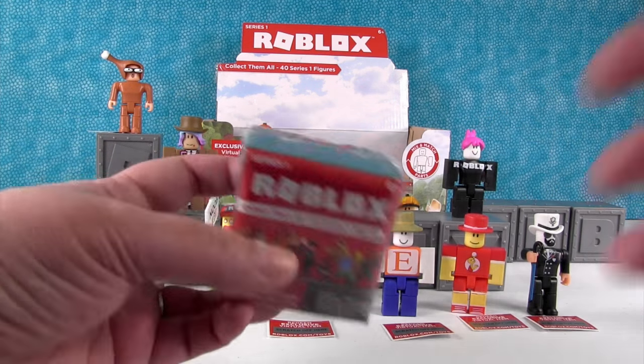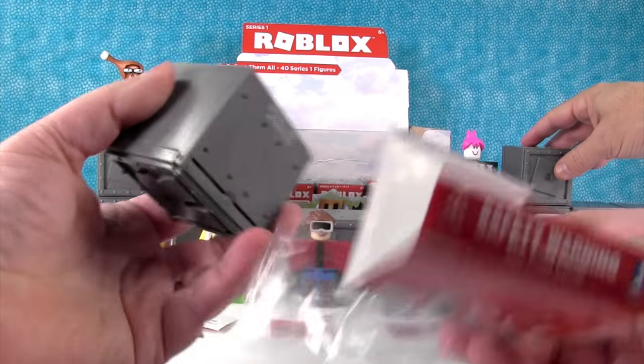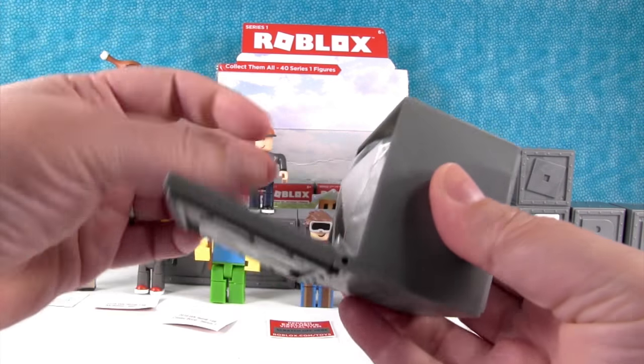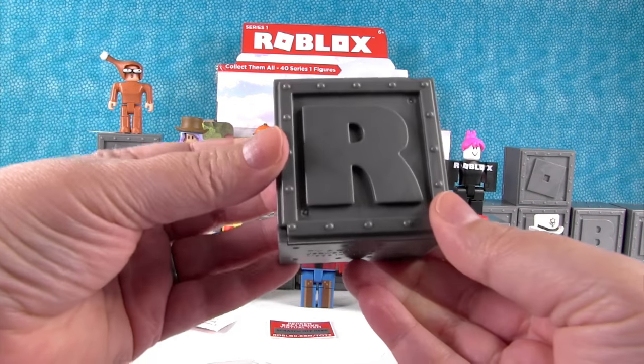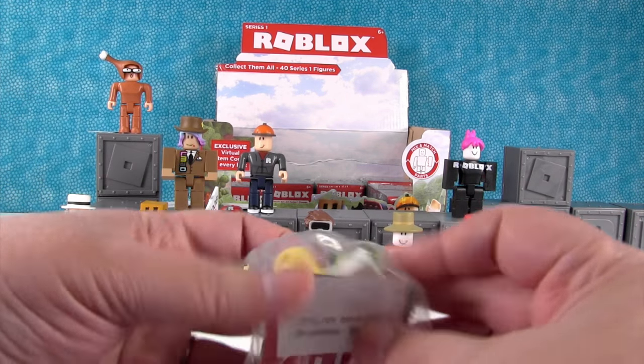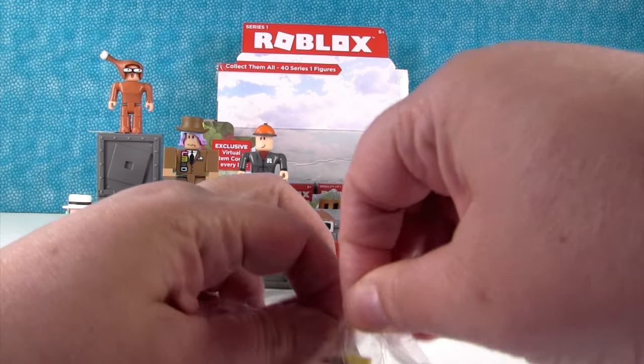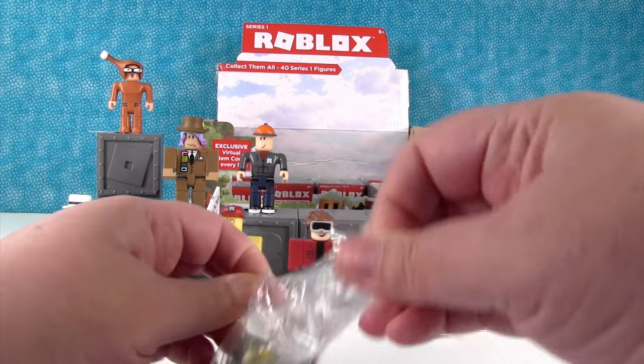Roblox! We have an R — we can finish spelling out Roblox. My life is complete. R! Now you guys can't even see it because of all our people, but trust me, it says Roblox. I even put the right O's in the right spot because there's a Crooked O and a Straight O.